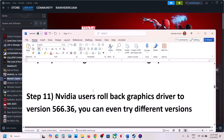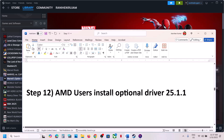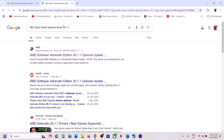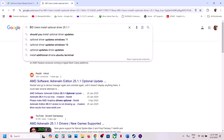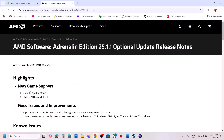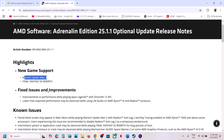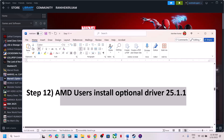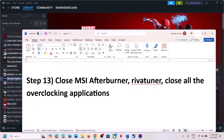Next step for AMD users: install the optional driver 25.1.1. Go to Google and search for 'AMD optional driver 25.1.1,' then go to the AMD website. You'll find it listed under new game support for Marvel's Spider-Man 2. Download and run the exe file, install it, restart your computer, and then launch the game.